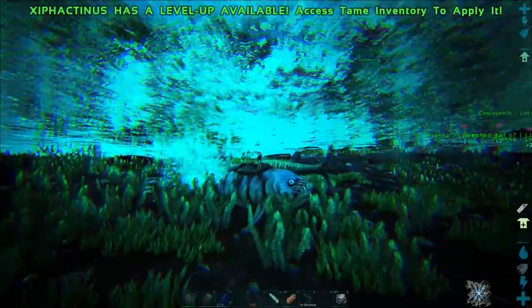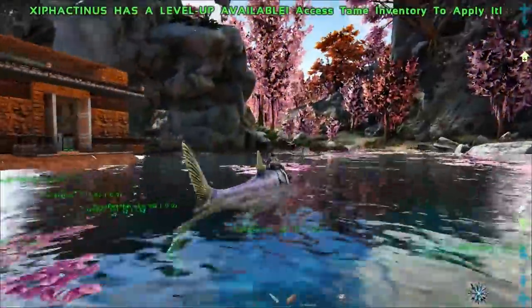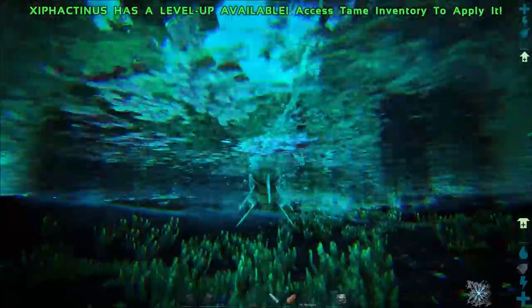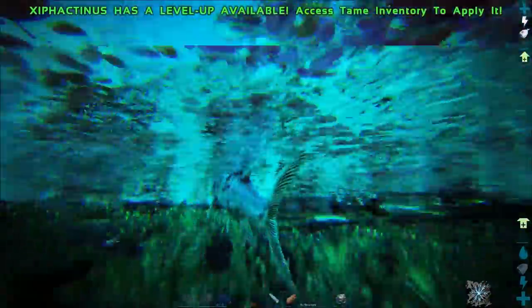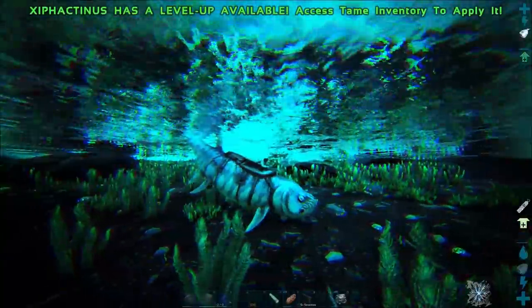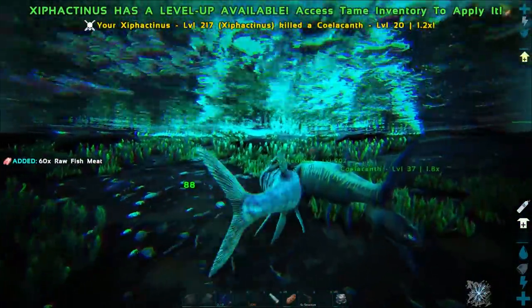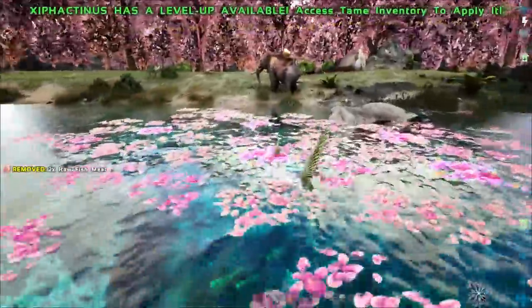So we've got a bite, and we've got a dash ability that controls our swim direction. I want to see if I can jump out of the water like they do in the wild. X does nothing, control does nothing. And there — that one is the grapple attack, allowing us to grab stuff. Can I just swim out?